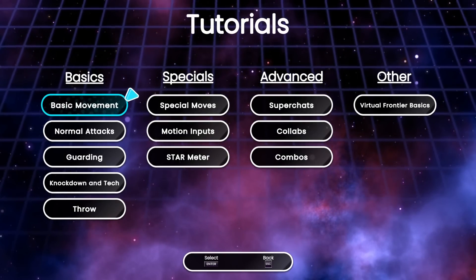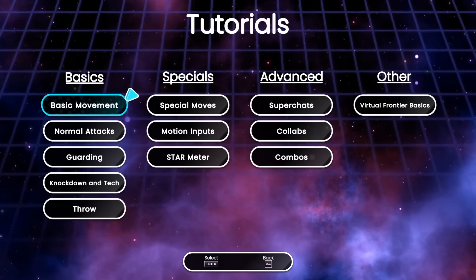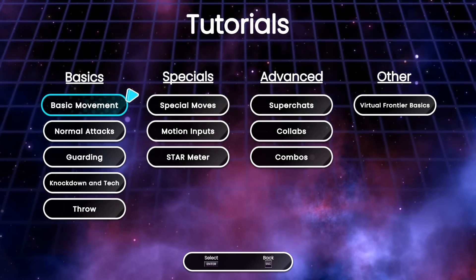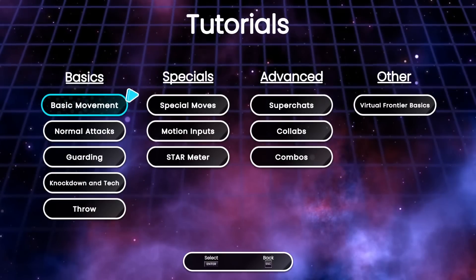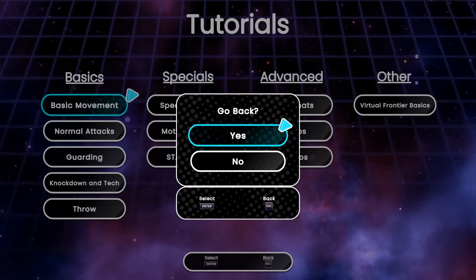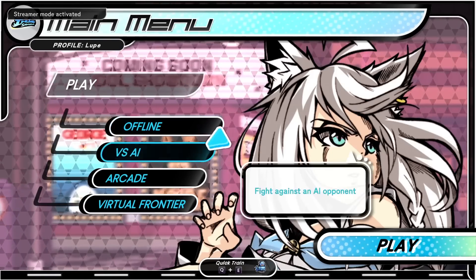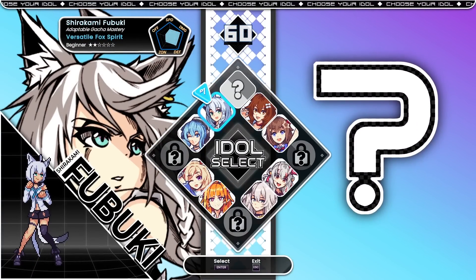Tutorial covers basic movement, normal attacks, guarding, knockdown attack, and throw. This is basic fighting game stuff that I'm just going to figure out on my own. Yeah, that's probably fine — let's go back to the character select screen.